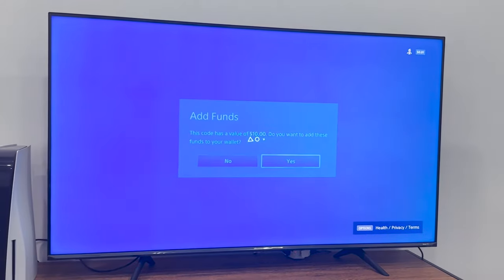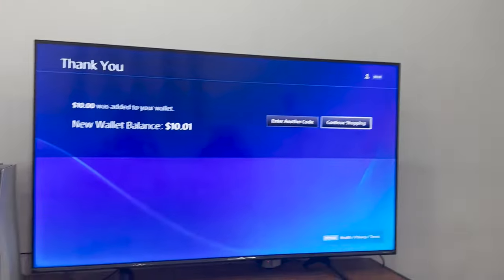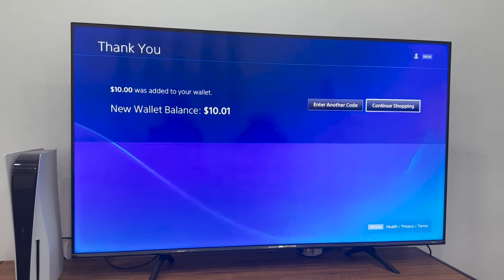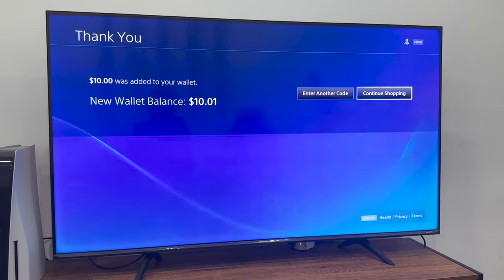I'm gonna hit R2, then hit Continue, and as you guys can see I'm just gonna add ten dollars to my wallet just like that. As you guys can see, it instantly reflects to your wallet. You guys can either continue shopping or enter another code.